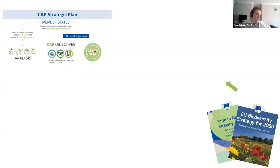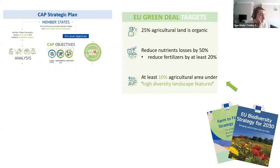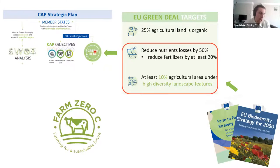Some key EU Green Deal targets that will impact Irish agriculture include: 25% of agricultural land to be organic across the EU; reduced nutrient losses by 50% and reduced overall fertilizer use by 20%. As the ecologist on the project, the most relevant target is 10% of agricultural area under high diversity landscape features. When talking to farmers about this 10% habitat area target, they ask why it's happening, as it seems an onerous task especially at the farm scale.